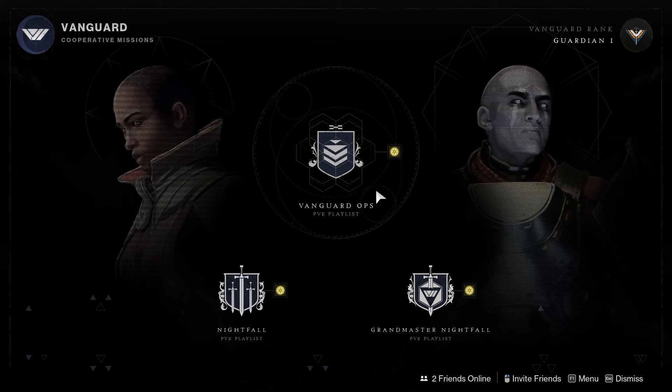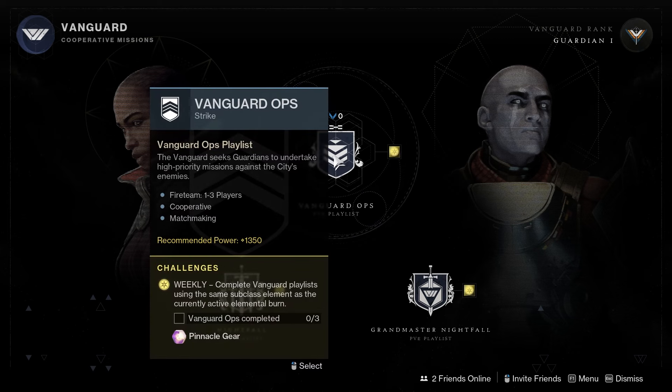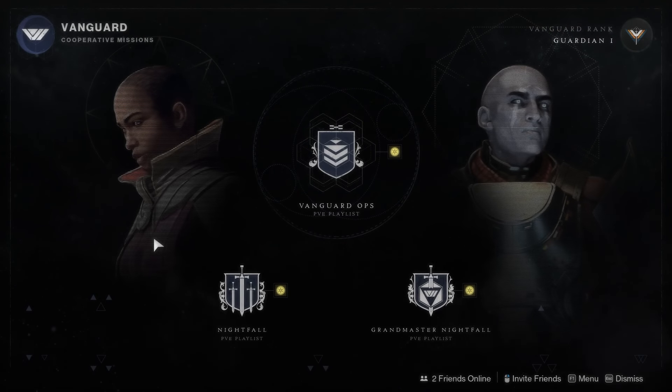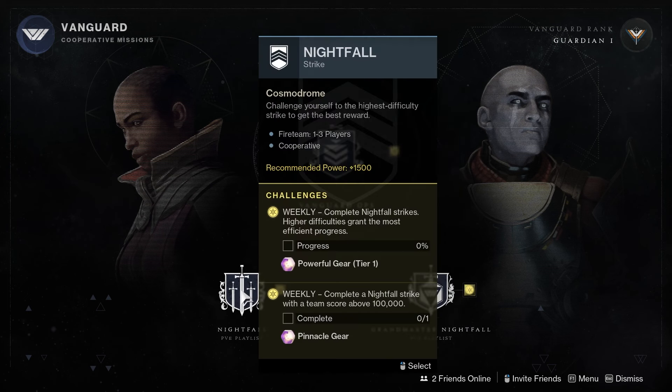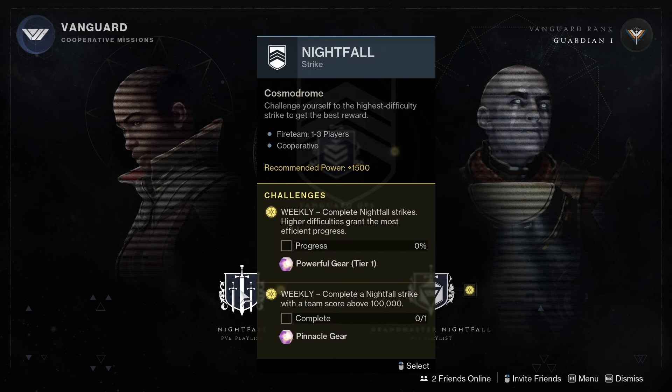If we want to see the challenge itself, we hover over the activity itself and it will tell you what the challenge is. For this one here: complete vanguard playlists using the same subclass element as the currently active elemental burn. We can go through and hover over any of the activities connected to these weekly challenges, and down here we will see that it says complete nightfall strikes.